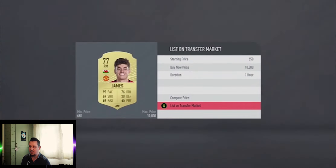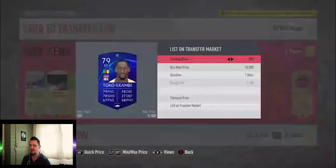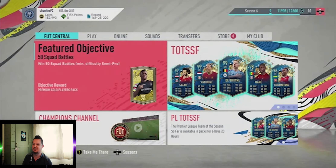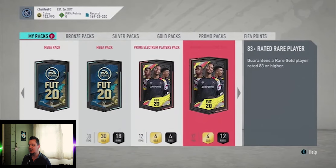Going to list these last few items up and then get over onto Matty's account to open his packs. I do know for sure that two of his mega packs are untradeable, so if we do get anything in those it will be staying in his club. Now on Matty's account — there is a squad building challenge Ndidi card, and also Raúl Jiménez is in the themed objectives, so he is an objective card and not a card in packs.